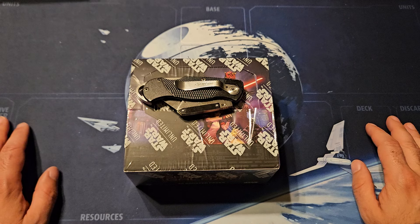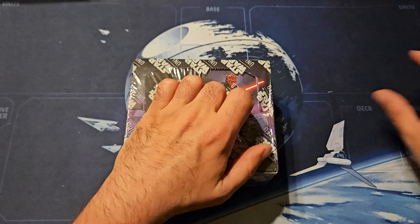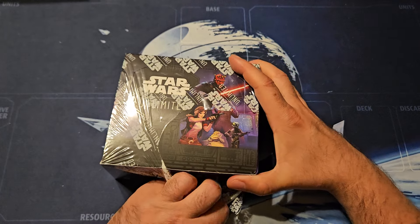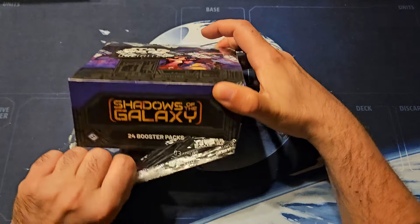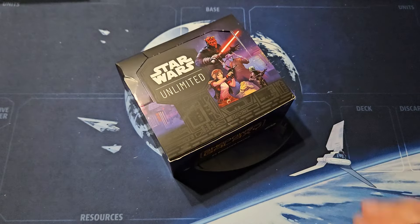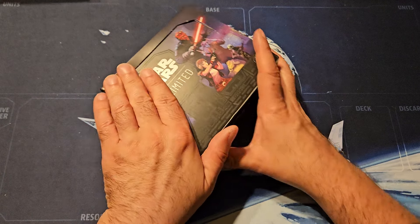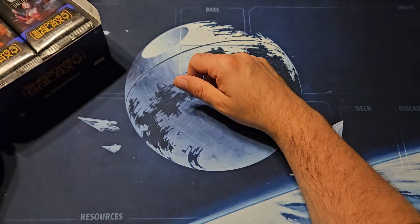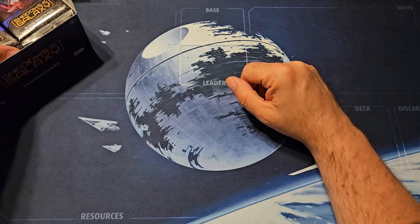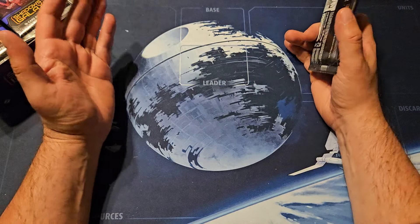All right, welcome back everybody. Case 6, box 2. Again, this is the box off the top of the case, so not pre-cutting them or anything - it was on top, so when I sliced open the case, this got sliced open. Didn't really need the knife - it's just there. It's the tradition. It's what's in every video.